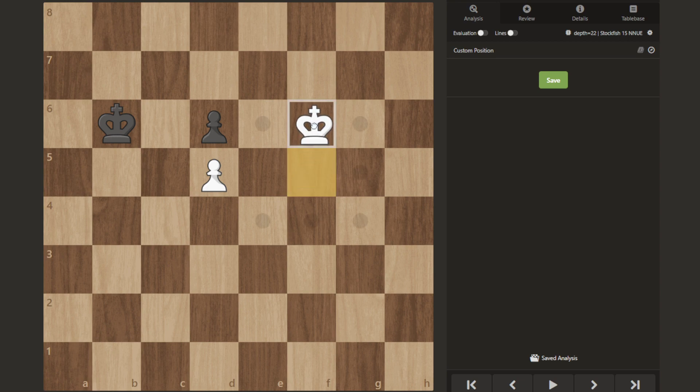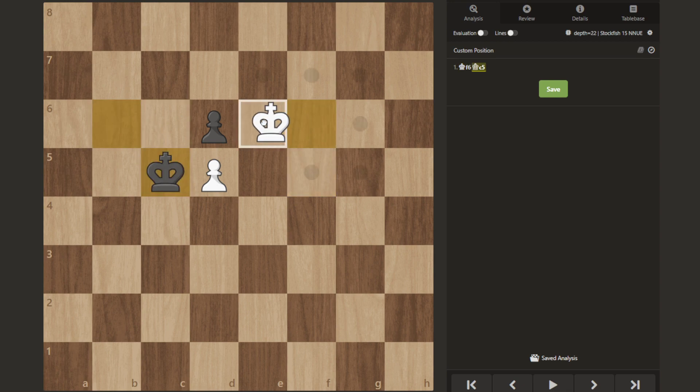What we do here is play king f6, creating this distant opposition where there are three squares between the kings. Essentially black has to move. We've already learned you can't step on a mined square — if they do, you simply step on yours and you will win the pawn. There's nothing for them to do.